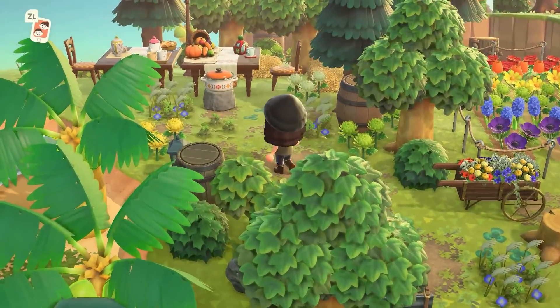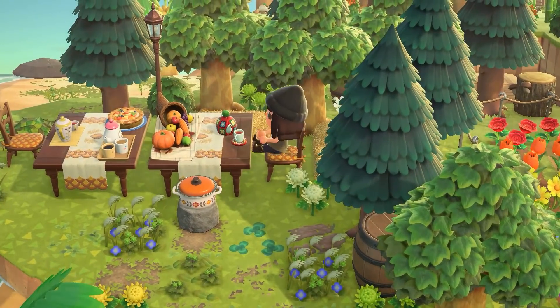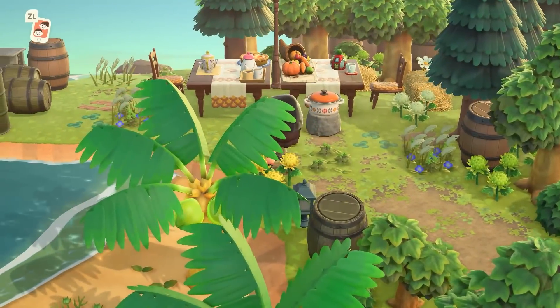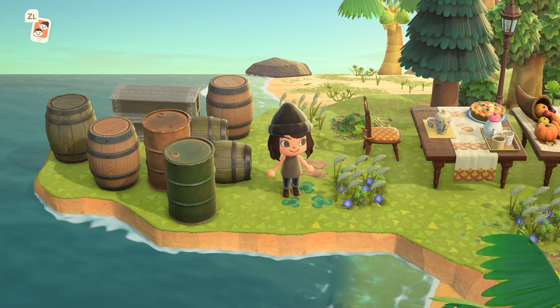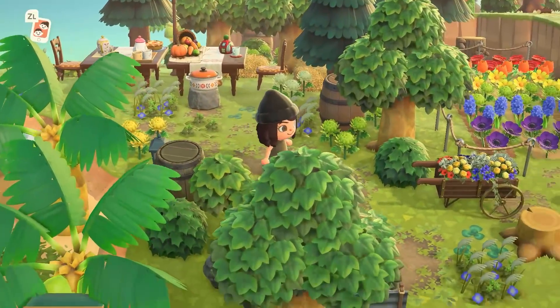There's a nice little dining area out here as well. I think the Turkey Day furniture is some of my favorite — this all looks so nice. And here is the peninsula! Such a nice way to decorate it too — some barrels and you are pretty much good to go.